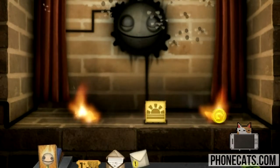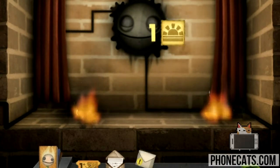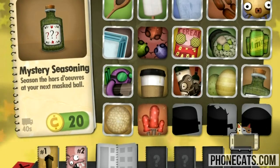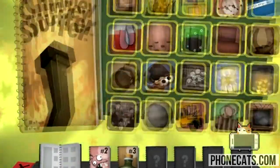Oh my god, it's gnats! And then you get coins, and then you buy more things to burn. And then if you burn certain things together, you're gonna get little combos. And then the more combos you get, the more of these books you get that give you access to new items.